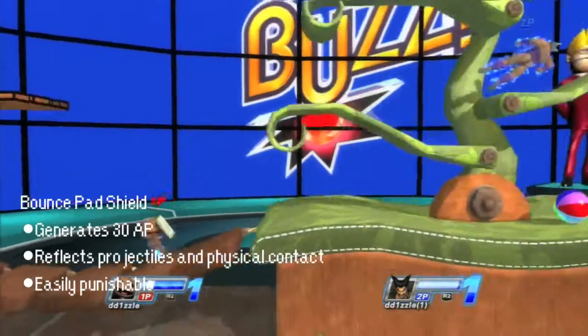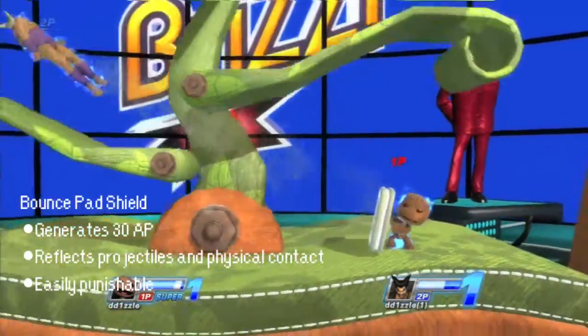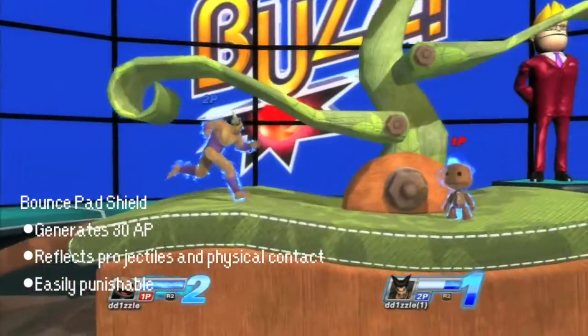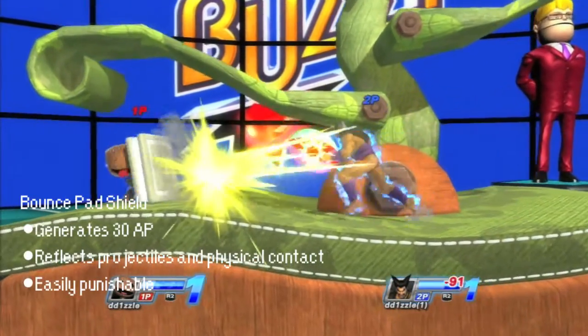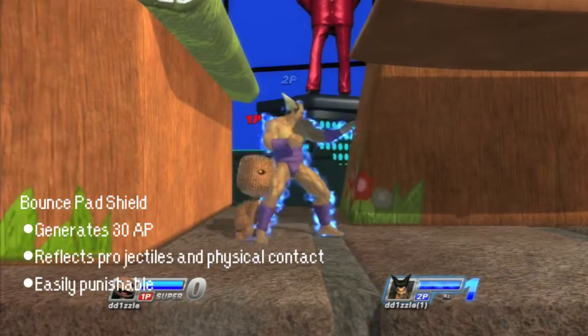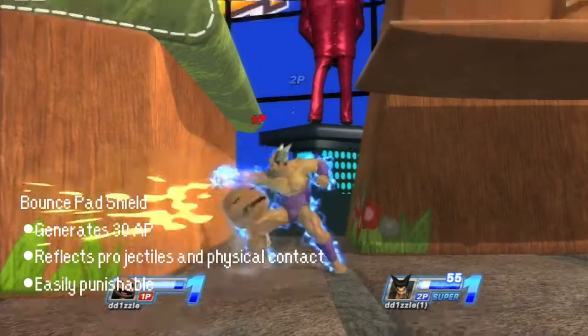For Bounce Pad Shield, Sackboy pulls out a Bounce Pad and uses it as a shield. If your opponent makes contact with it, they'll be flown across the screen. This is good for characters with physical rushdown moves, such as Parappa, Raiden, and Hiyachi. This move generates 30 AP and can reflect projectiles back at the opponent. However, this move is easily punishable and difficult to land, so be careful when you use it, as this is his best close-ranged attack.